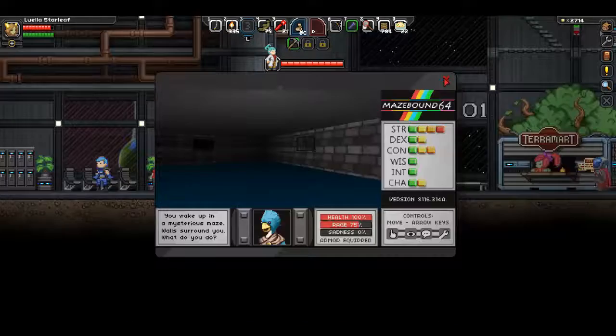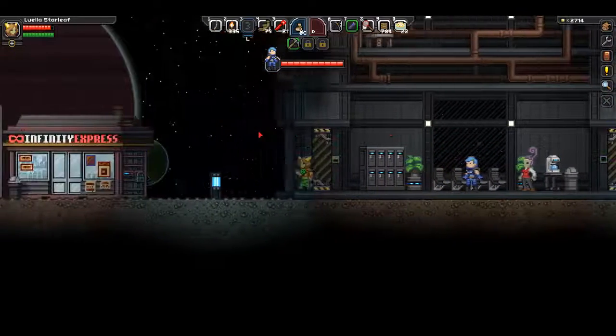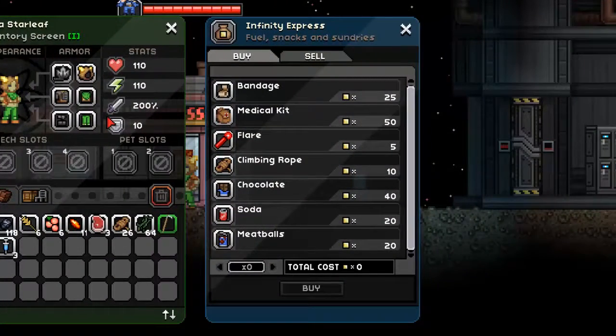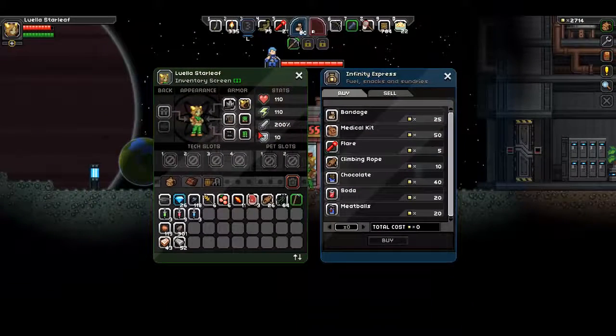Mazebound 64 is here, which is where you can acquire your winning ticket. If you don't know how to get through that maze, please check out my video on how to do that. And then at the very beginning there is Infinity Express, where you can buy and sell, and pick up some basic supplies like bandages, flares, climbing ropes, and a couple other random odds and ends.